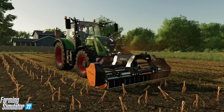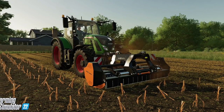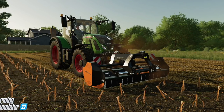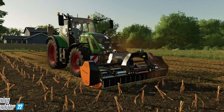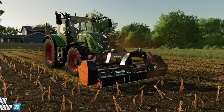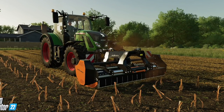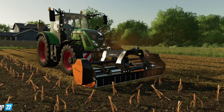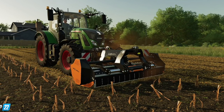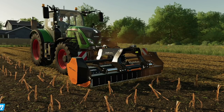Mulching has different connotations depending on what you're talking about. In Farming Simulator 22, we're going to be using a mulcher to grind and mix up the stubble with the ground after harvesting to improve the yield on the next harvest, or to apply fresh grass to the surface of the soil when cultivating a grape or olive orchard. You may also mulch to guarantee the visual appeal of your orchards, making everything on your vineyard look nice and clean.